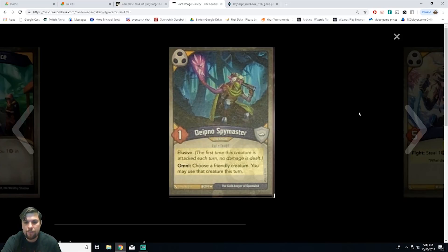Next we have Deep Nose Spy Master, a creature elf thief with one power, elusive, and omni. Choose a friendly creature — you may use that creature this turn. It's rare. This card is awesome because it has omni, so even if you don't choose Shadows you can exhaust it and use a friendly creature that doesn't have to be the house you chose. I like this card a lot.